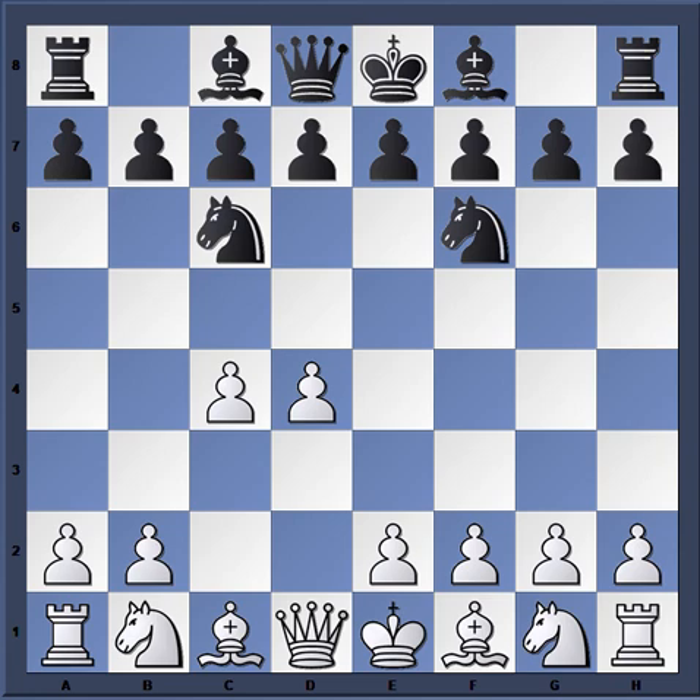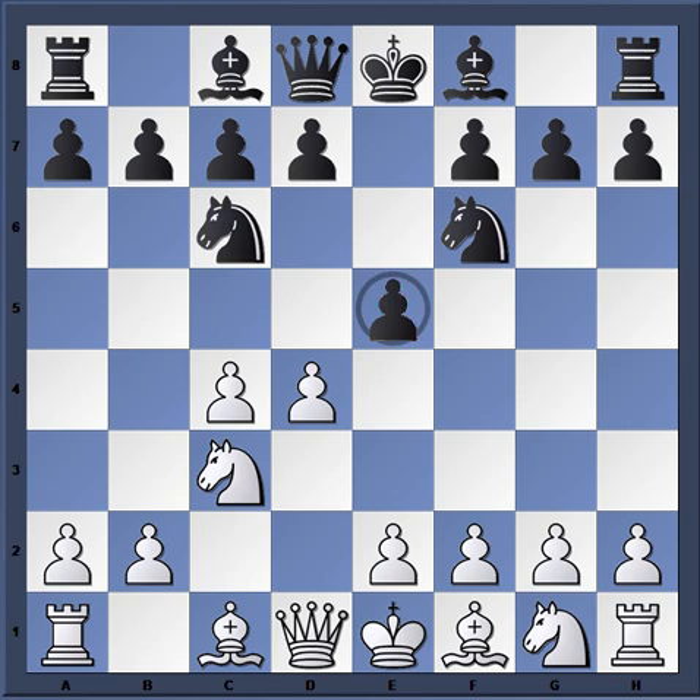Black extends and attacks the overextended center, tearing it down and leaving white with all types of pawn weaknesses. After knight c6, Marshall felt the need to play d5 and drive the knight away from the center. After all, there's no pawn representation in the center from black, so white decides to take space. Some of the ideas of black's opening could be seen — for instance, if knight c3 and then e5.